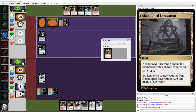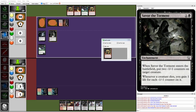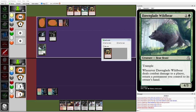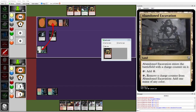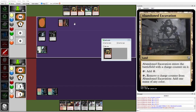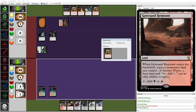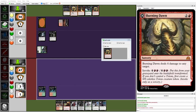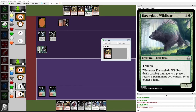Drake is a little stuck on lands, but has black mana to Savor the Torment on the Stoic Sentinel, and then Dawnglade Wildbear shoots in. Drake bounces the Abandoned Excavation instead of Savor the Torment. I think having more options is better than hurting your mana development, especially since you have mana to cast all the red cards in your hand and you only really need the Abandoned Excavation for the Wildbear — but we'll see.